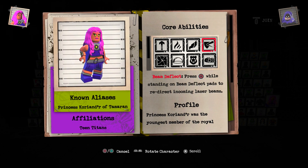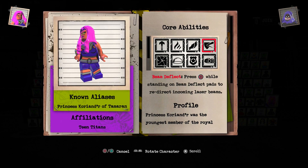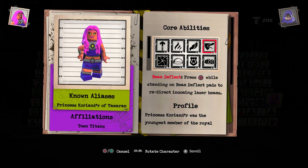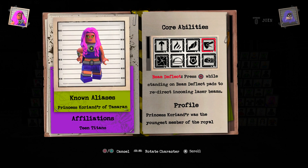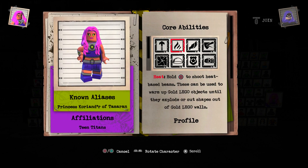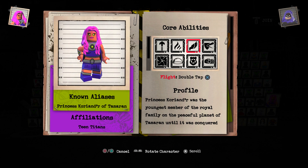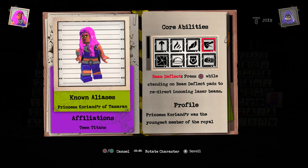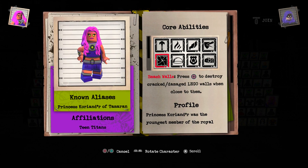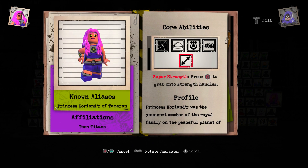So, known alias: Princess Koriand'r — I don't know how to say that. Some of the words are just tongue twisters for me, sorry about that. She works with the Teen Titans. She has hyper jump, beam, heat — which we were just showing — she can fly, beam deflection, photo mode security, axis shield mode, and smash walls.